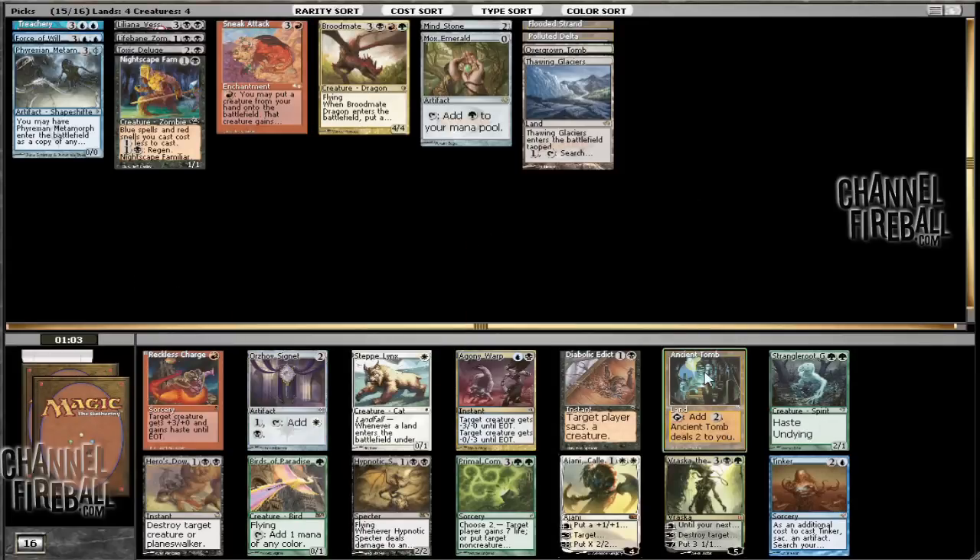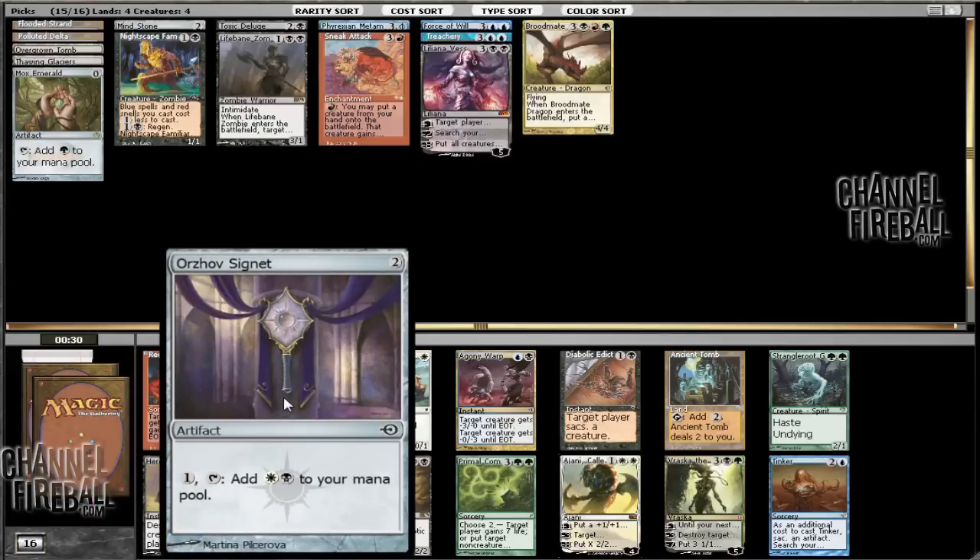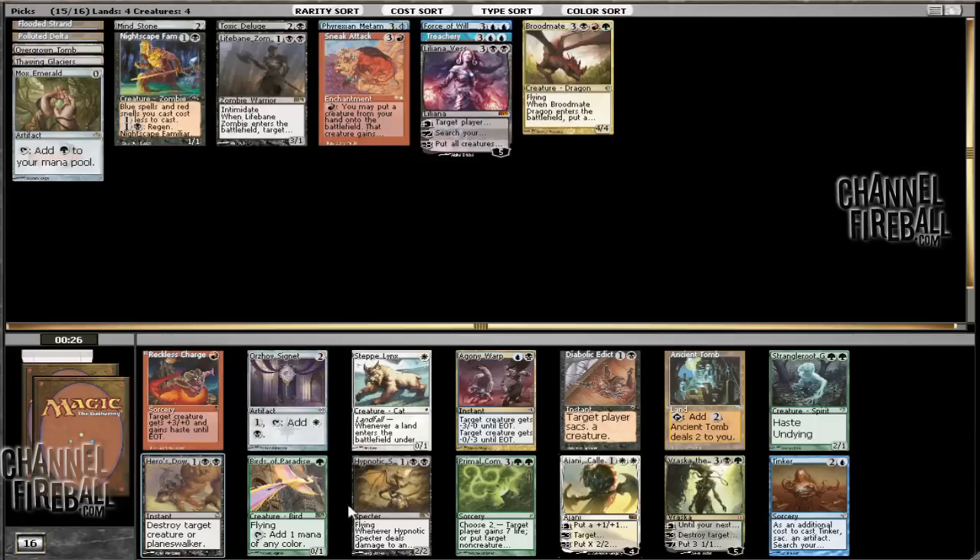Warzone, Ancient Tomb, Tinker — Tinker could be pretty good. We've got Hero's Downfall, Edict, Agony Warp, and Infect or. Our deck isn't really clear what it's doing right now. I feel like Tinker is probably going to be hit or miss. I want to take either the Hero's Downfall or Warzone, and I think I'm just going to take Hero's Downfall. I do like Warzone, don't get me wrong — but I don't think Hero's Downfall is going to wheel, and it's certainly the kind of removal I want because it deals with more difficult-to-deal-with permanents. You could always take Vraska, but I'm just going to take the Hero's Downfall.